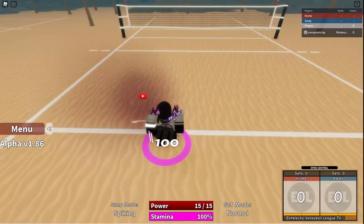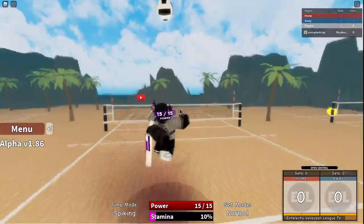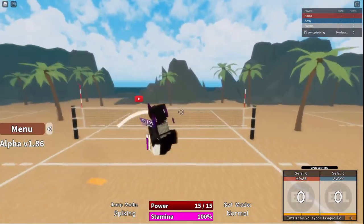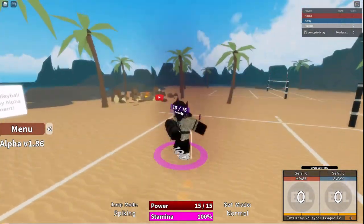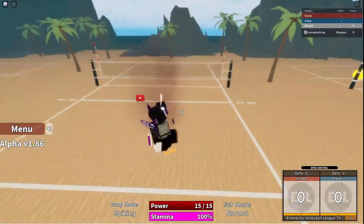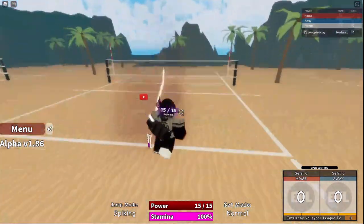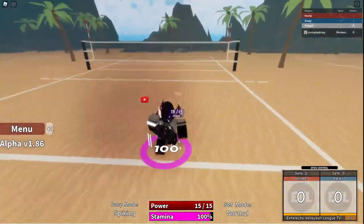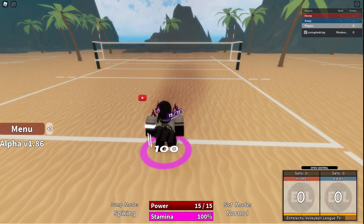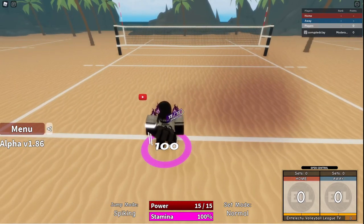Make sure you're lined up on the line, hold your stamina at about 80, then jump and try to get your whole left hand over the net when you aim. As you can see, my left hand was over the net — make sure you get that step down because it's crucial.